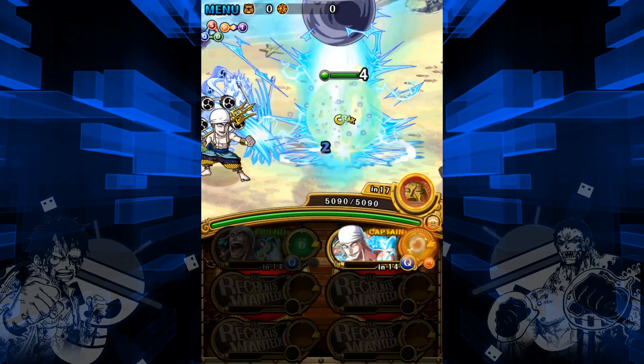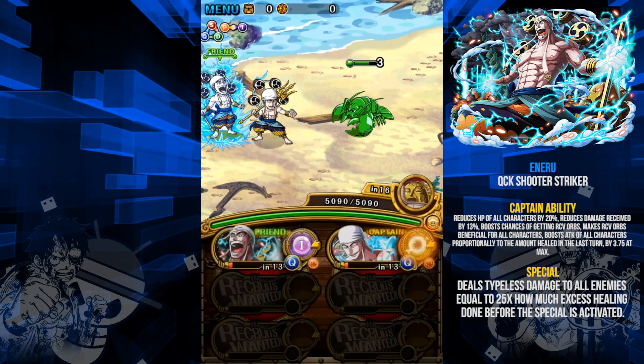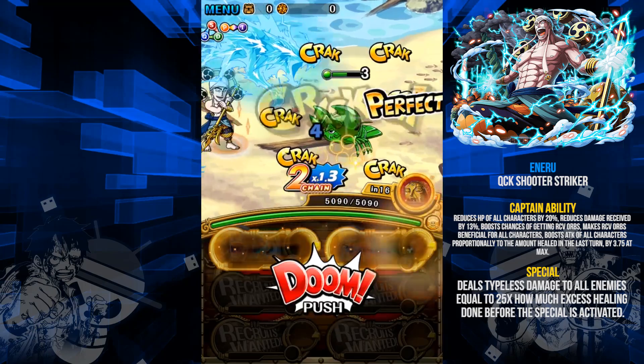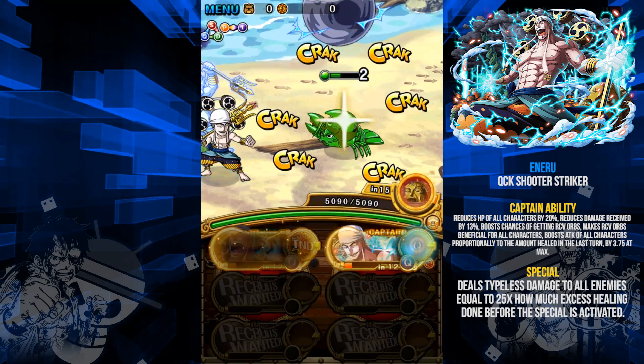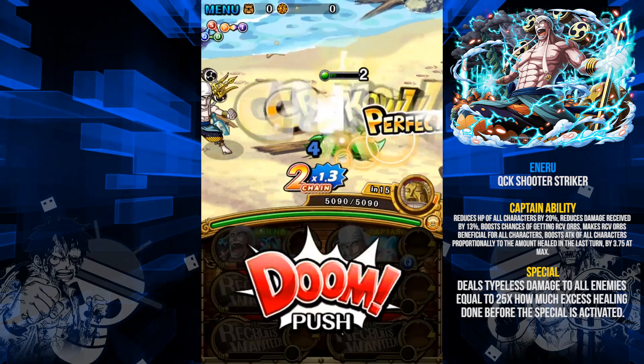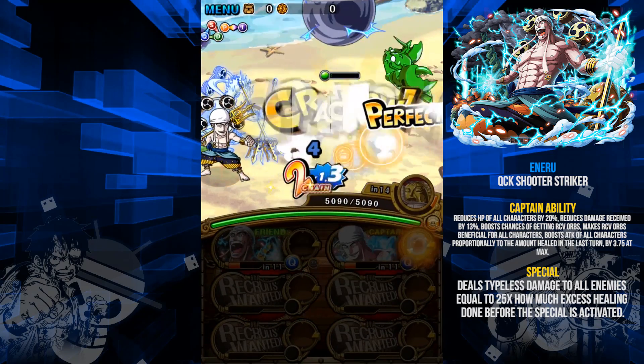Hello and welcome to another Ensovian Gaming video. Today we're doing the 6+ Enel Skull Island. It's a pretty tough island but definitely worth it to get the 6+ Enel, who is much better than the regular version. His special used to do a max of 2 million damage and now it does 5 million, and it does it a lot faster as well.